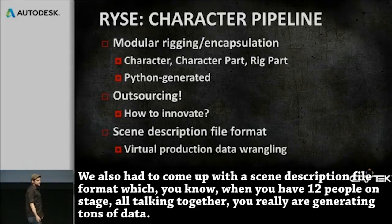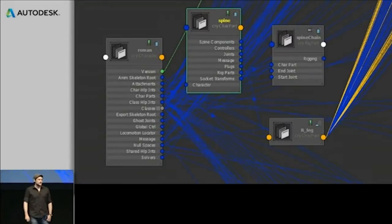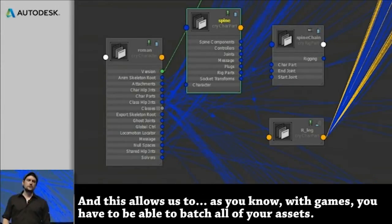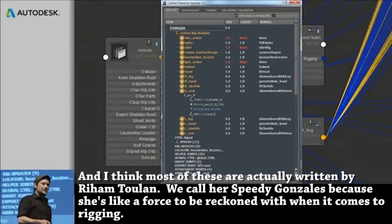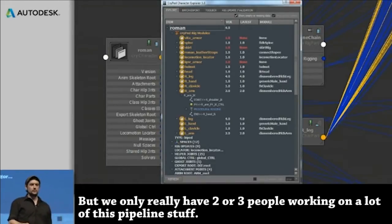We also had to come up with a scene description file format. When you have 12 people on stage all talking together, you're generating tons of data — you need to record the props, the cameras, what head is on who, who's talking, what actor is playing which character. This quick overview shows some of the nodes we built just for CryCharacter, character part, and rig part. It allows us to use one toolset across all parts of the character, and we don't have any rig-specific tools anymore. With games you have to batch all your assets, and I think it's 1,400 nodes when we traverse those networks. Most of these rigs were written by Riem Toulange — we call her Speedy Gonzales because she's a force to be reckoned with when it comes to rigging.